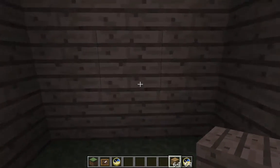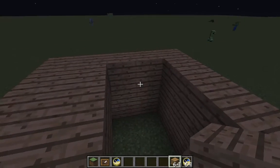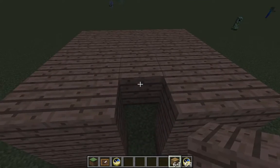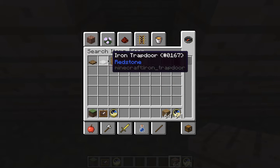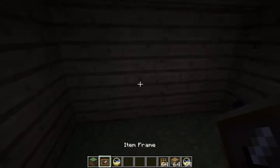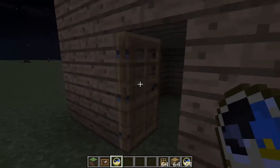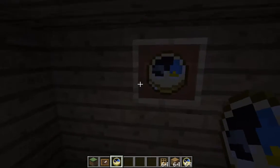Maybe if you're in an underground shelter it would be good, because then if you die you won't just lose it. So let's say you're in an underground shelter and you come into your shelter and you see it's night.